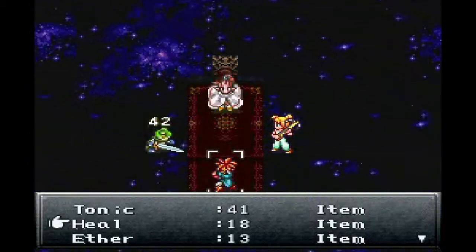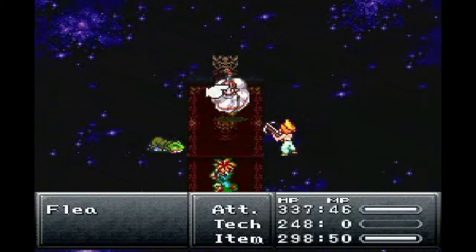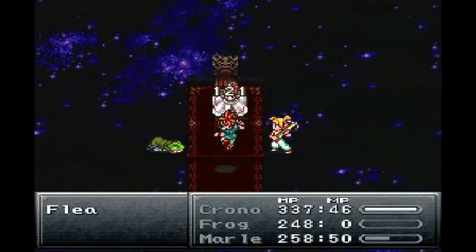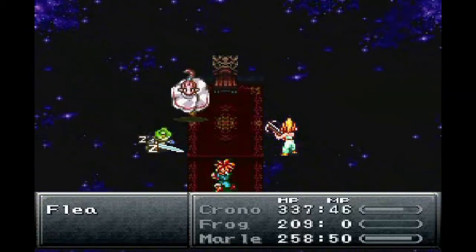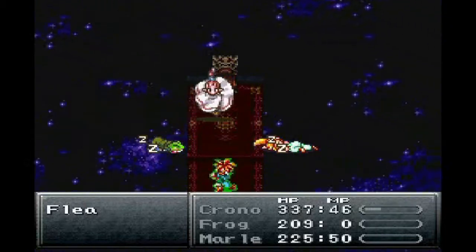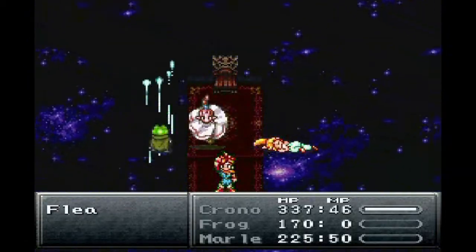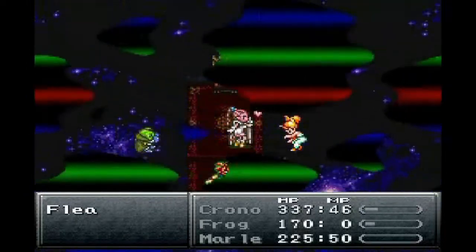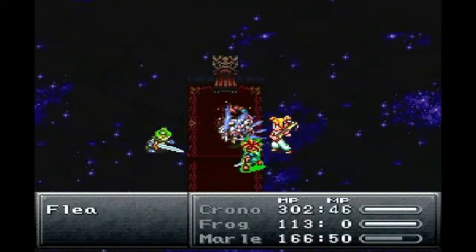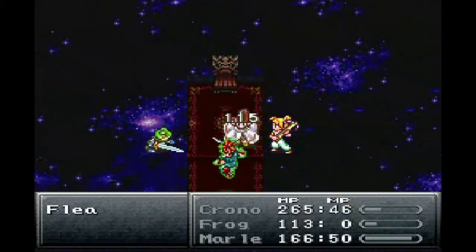I'm going to start off using Barrier — it only works on one character, so I'm using it on Chrono. He should be pretty much resistant to all magic attacks. As you can see, she casts so many ailments — Frog's already asleep. Getting attacked does not wake him up, I thought it did. You have to manually heal them if you want them to wake up, which is insanely frustrating. Also, oh my god — the crits! That alone is going to make this so easy if he keeps it up.